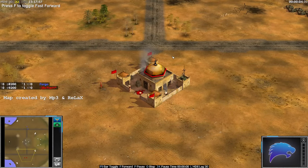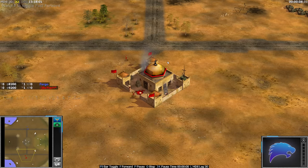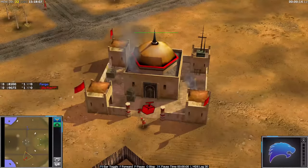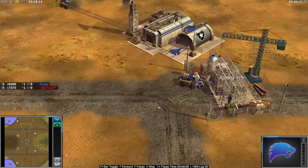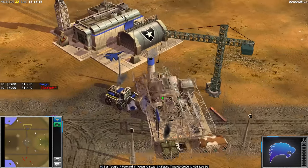Welcome back to Zero Hour, a 1v1 pro match. We're on the map Vendetta. Down in the south with Red Jelly Demolition, which is Boika, facing off today against the USA Air Force in the blue — this is Fargo.